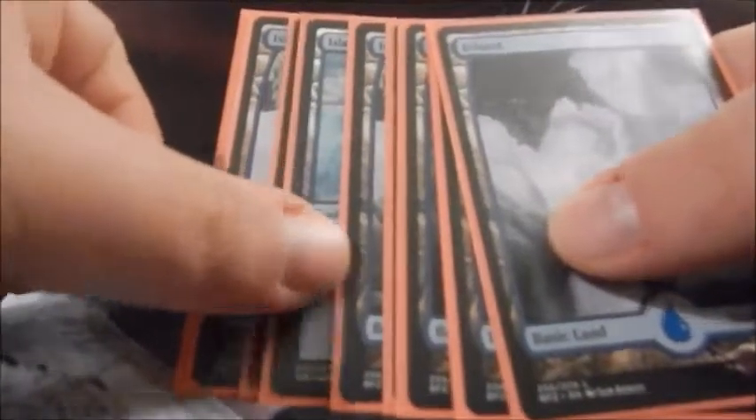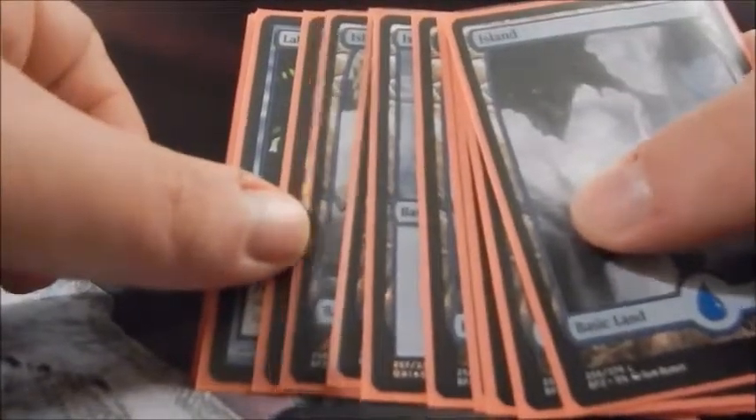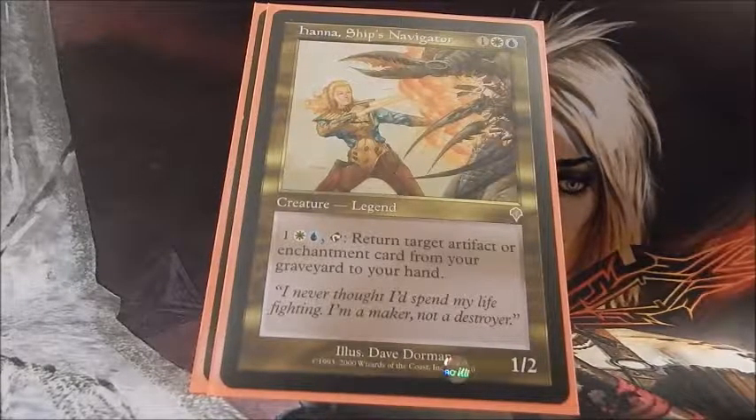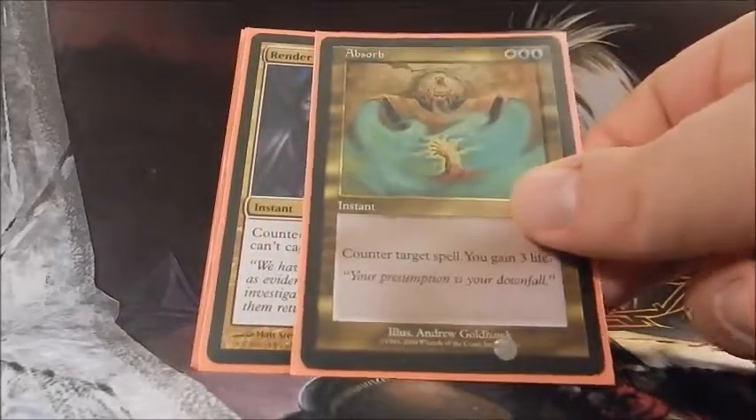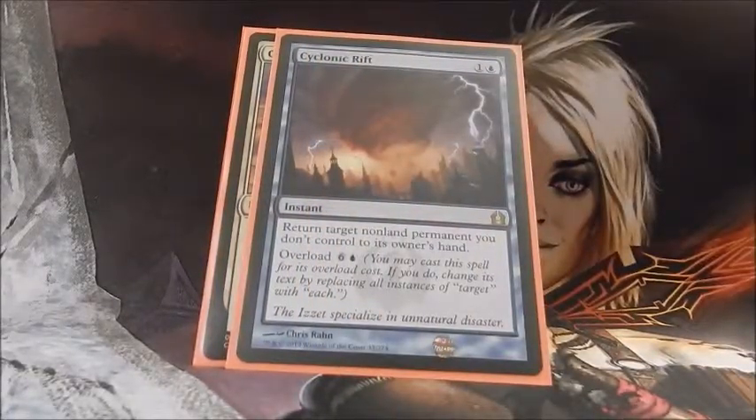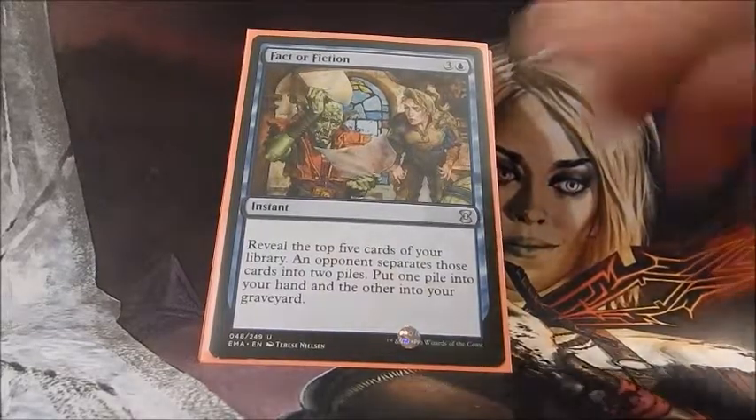Then we move into our Scrylands: Temple of Enlightenment and Temple of Epiphany. Going into our Fastlands from Kaladesh: Spire of Industry, Inspiring Vantage. We have a Port Town in here, Temple of False God — an EDH staple.